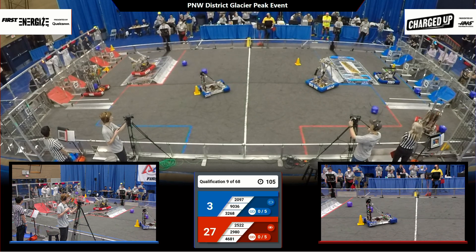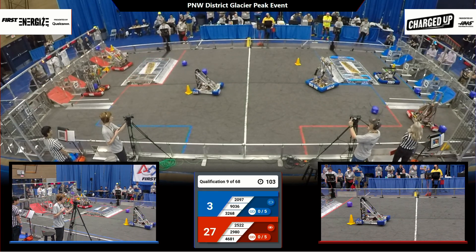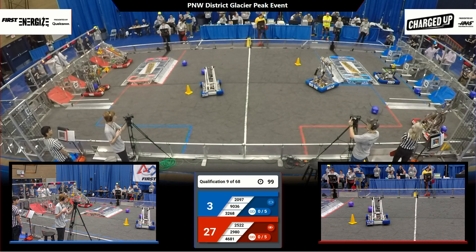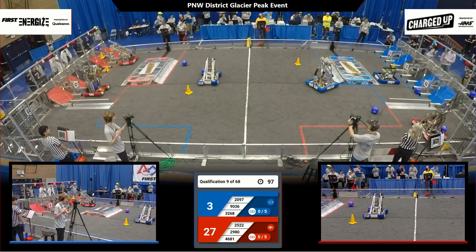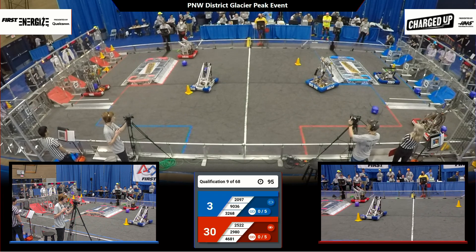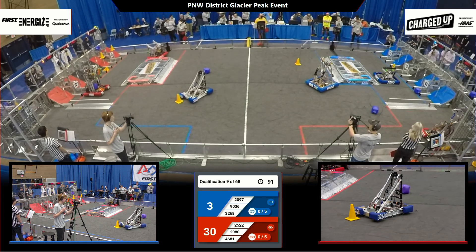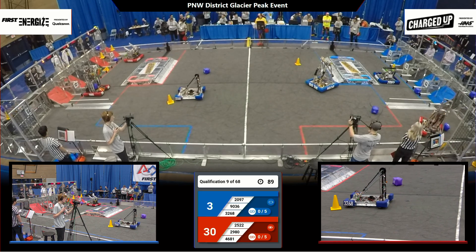29-80 on the Red Alliance has been bypassed, so we're looking at a two-on-one for the moment. We'll turn our attention to 25-22, Royal Robotics. They put a cone on the middle row — three points for that grid-scored game element for the Red Alliance. Minute and a half to play, it's 30-3 for Red.